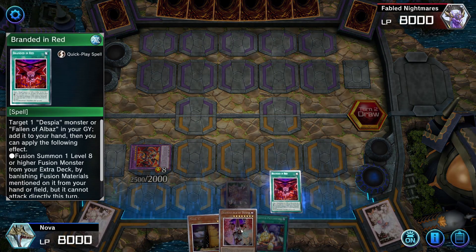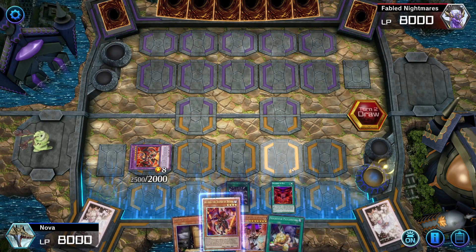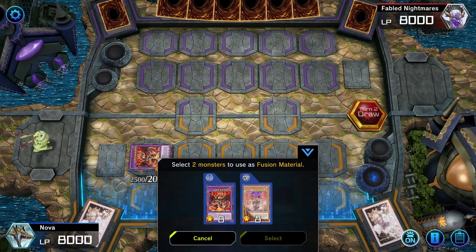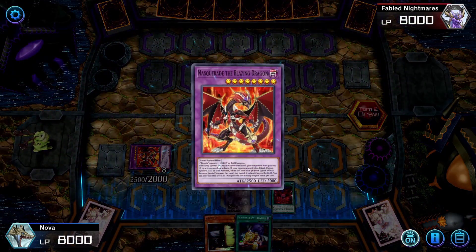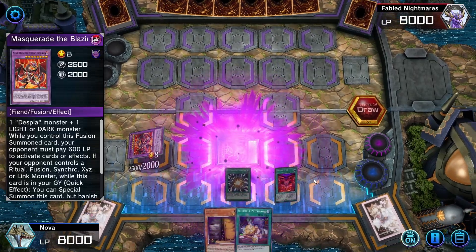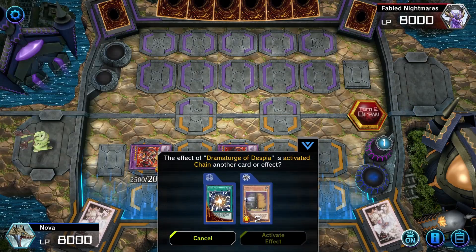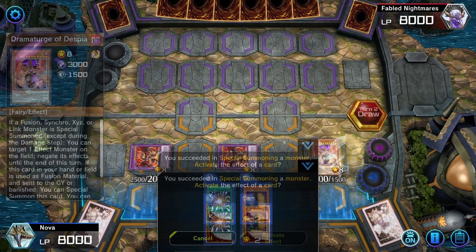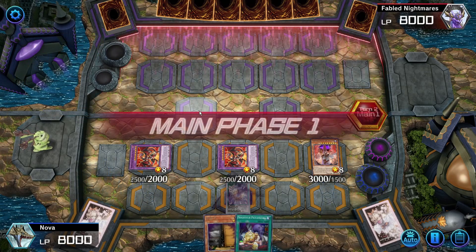In the Draw Phase, I will directly activate Branded in Red, getting back Alluber from my graveyard to my hand, and then immediately fusion summoning using Alluber and Dramaturge into a second Masquerade. We can activate Dramaturge, special summoning itself. So we have a negate and 2 Masquerade Dragons that will deal 600 damage every time they activate a card.